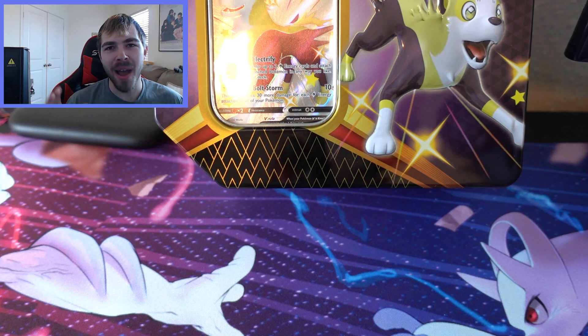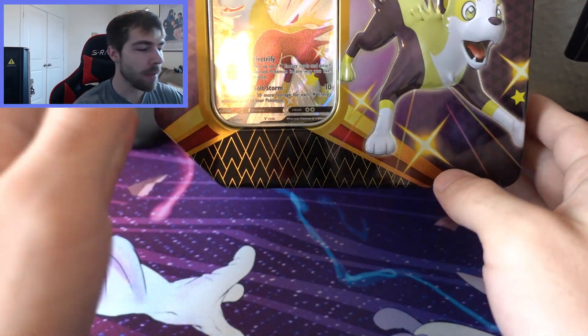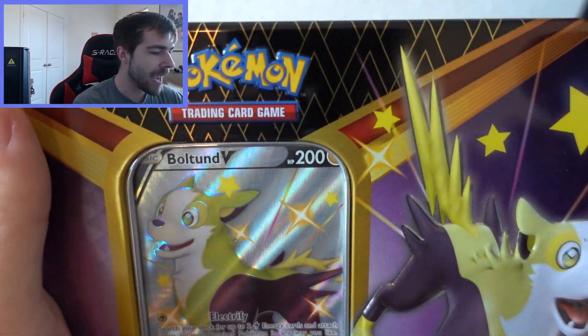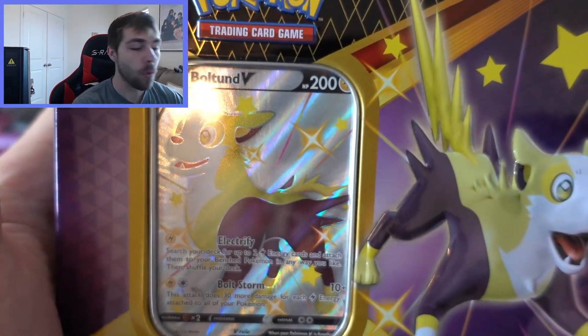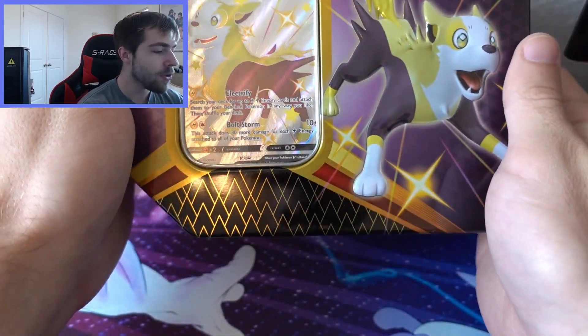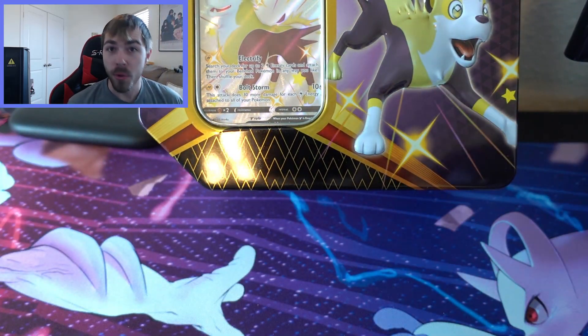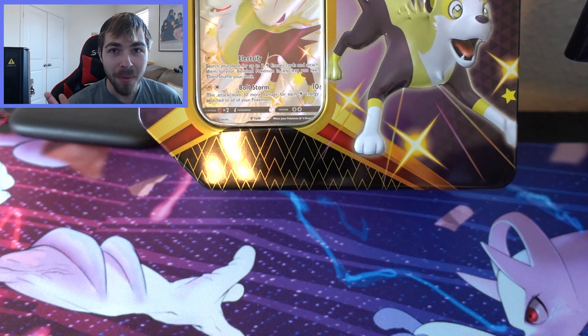What's going on guys, Lifting and Zombies here back with another card opening video. Today we are opening up some very good stuff. In terms of Pokemon cards, we are opening up another Shining Fates tin. The last time I did this it was a Cramorant Shining Fates tin, but now we have a Boltund tin. These tins have six Shining Fates packs in them, so we have some potential for good stuff — please shiny Charizard, please be in one of these packs.